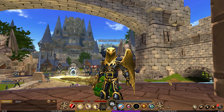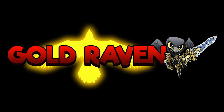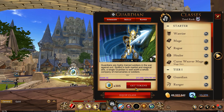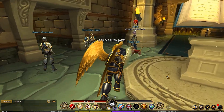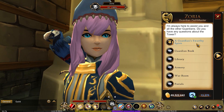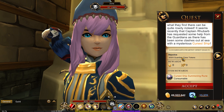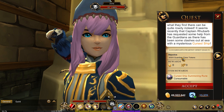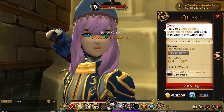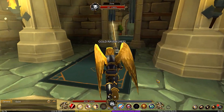We got a crazy new gold farm. First and foremost, if you are a Guardian, you're going to want to head to the Guardian Tower. Once here, talk to Zoria and you're going to be finding a Guardian's Swerther — I don't know how to say it. Anyway, this quest right here, you are going to need five Guardian-class tokens in order to get a free Cursed Ship Summoning Rune. You can get this completely for free, and this is where the gold farm can begin.